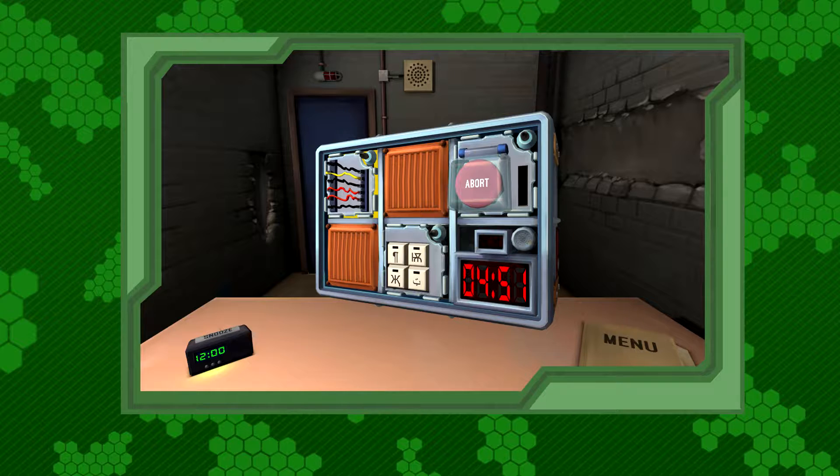The person disarming the bomb has no idea what any of these things actually do. The person with the manual has over-complicated, long-winded ways of diffusing each individual part of the bomb, and so they have to tell the person who's actually got the bomb in front of them what they need to do. It's kind of like one of those games where someone's blindfolded and you have to tell them where to move. Only if you fail, you die. And some levels have alarms and distractions going off.